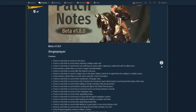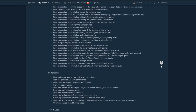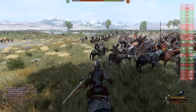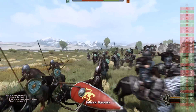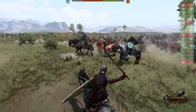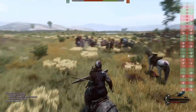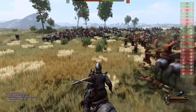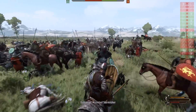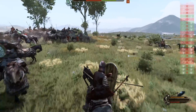TaleWorlds released a bunch of crash and performance fixes. They say they fixed various lag spikes especially in siege missions, improved the general siege CPU performance, fixed CPU usage spikes that occurred in battles, and improved loading times along with a bunch of optimizations regarding AI and pathfinding. It does feel like the game is even more responsive on the campaign map.